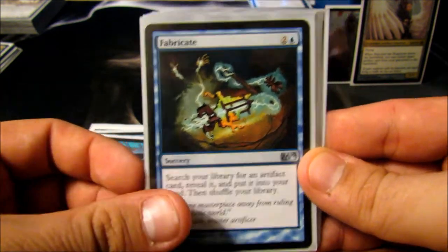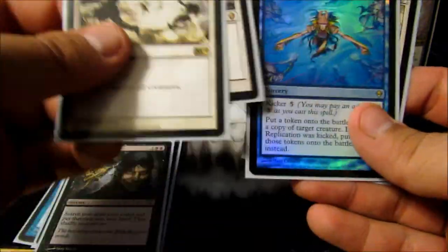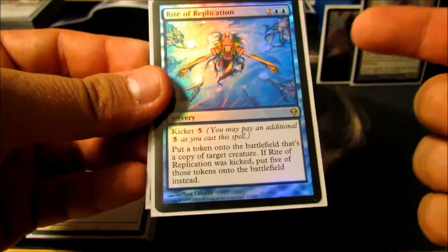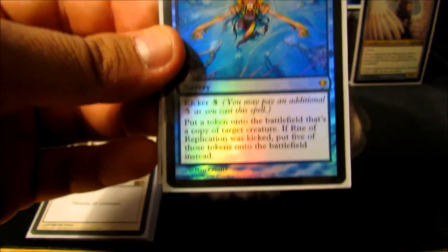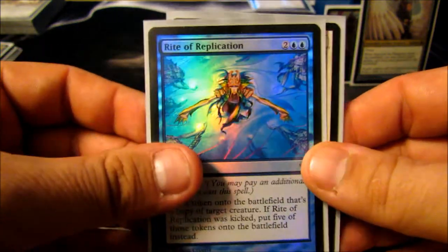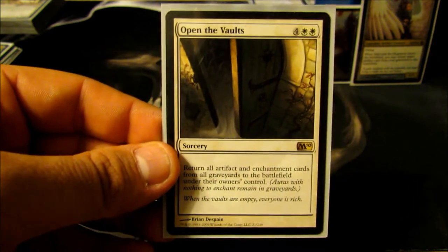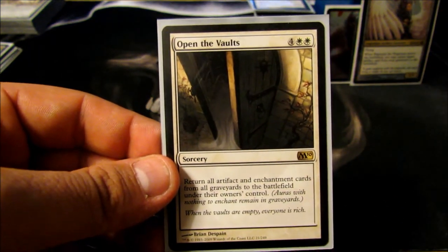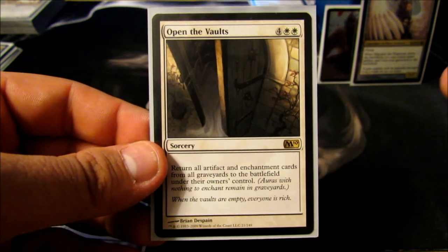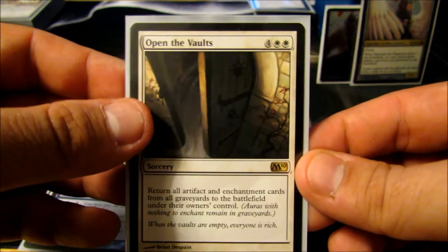Fabricate is essentially a Demonic Tutor for artifacts. Diabolic Tutor is Diabolic Tutor. Day of Judgment and Wrath of God are my two sweepers for self-explanatory reasons. Rite of Replication to be able to copy a creature — I love this card and have a lot of abilities I can really abuse with it. And Open the Vaults — while this does affect me and my opponents, the value I get from playing predominantly artifacts is amazing. It'll sometimes resurrect ten or fifteen artifacts to my side of the board and maybe give them one or two.